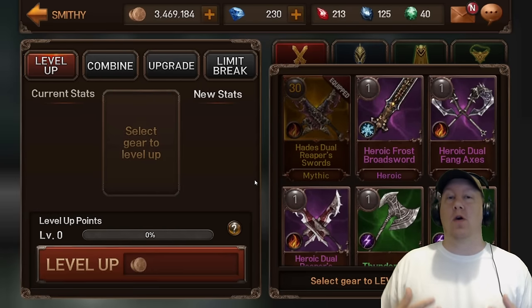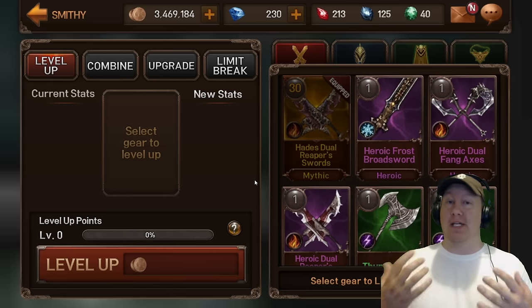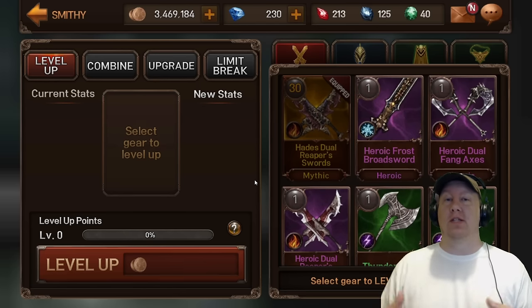First off we have gold, and this is used to upgrade your gear. It takes a lot of gold, especially once you get into the higher levels of gear. Make sure you're doing your daily challenge as well as grinding dungeons and selling gear, because that's going to give you most of your gold.